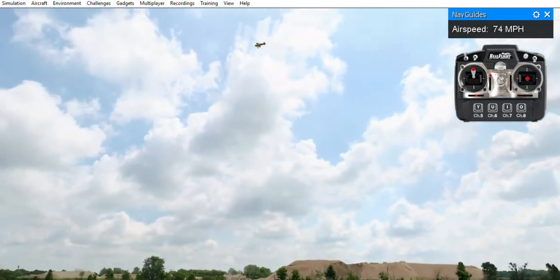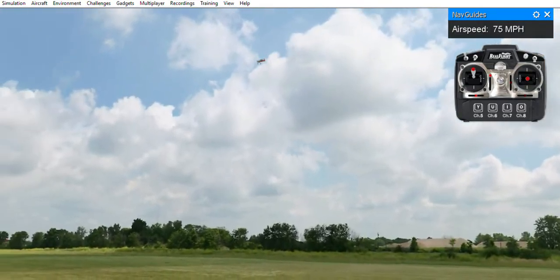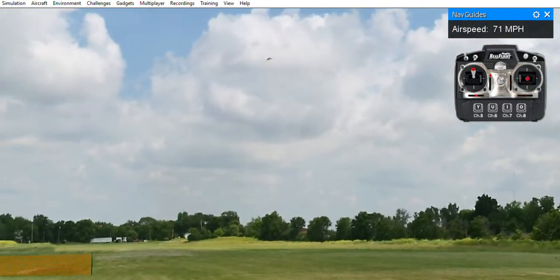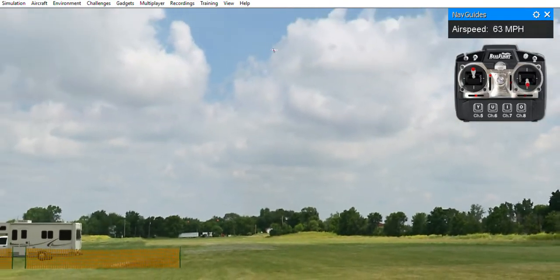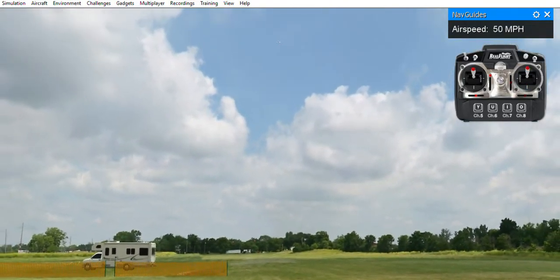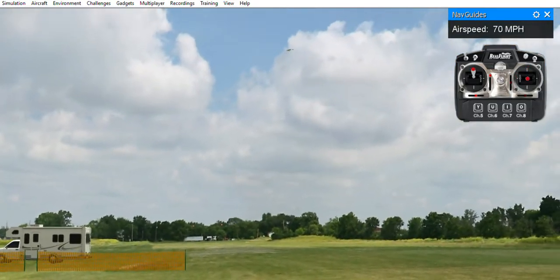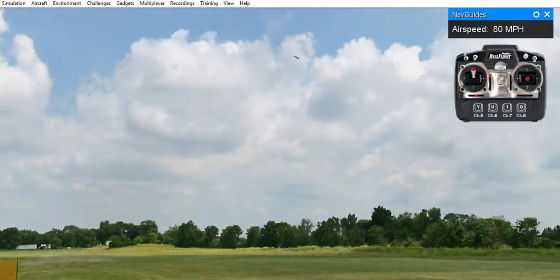Okay, very good. I like that. I'm happy with that. Now let's do a — we'll do a — let's go up, let's do an upside down loop, and then let's do a roll to get out of it. There we go. Let's come down here to earth. Get your orientation here.